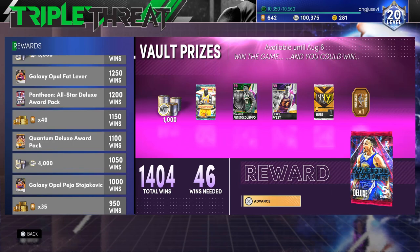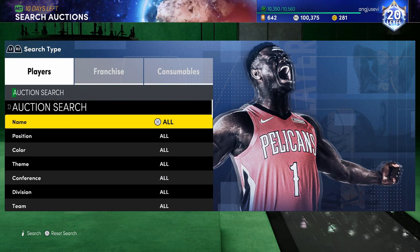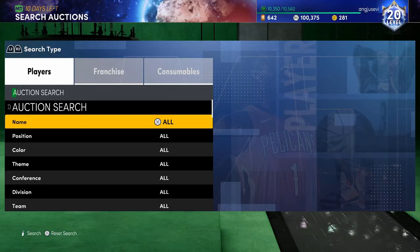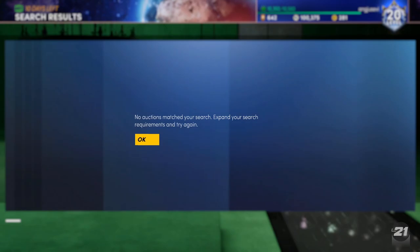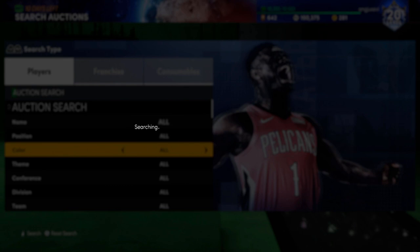Step number one: if you don't already have some MT, go ahead and get this challenge done. You could also play a little bit of TTO Offline if you don't have enough from that challenge. If you have like 1,400 MT, the goal is to get to 2,000 MT — play a few games of TTO Offline and you should be able to get it. From there we move into the filters, and the filters are very simple.